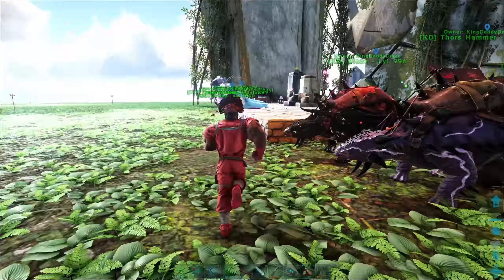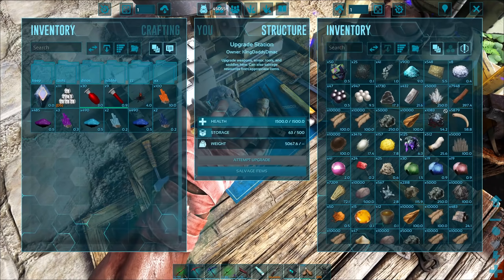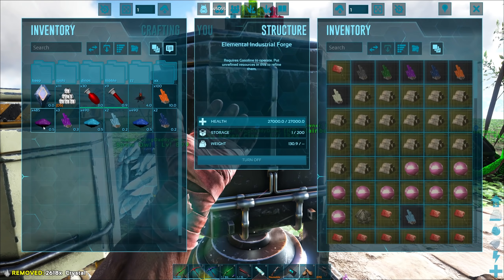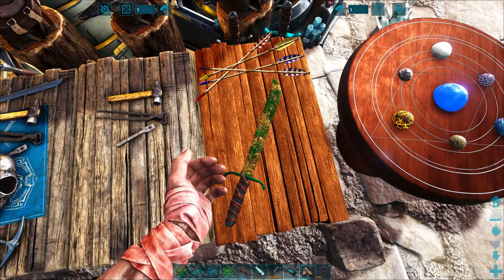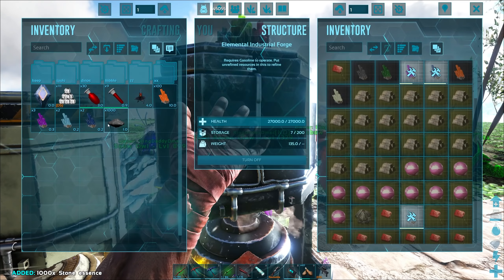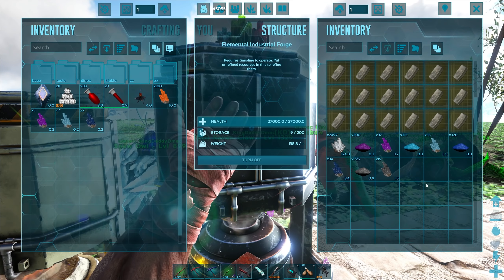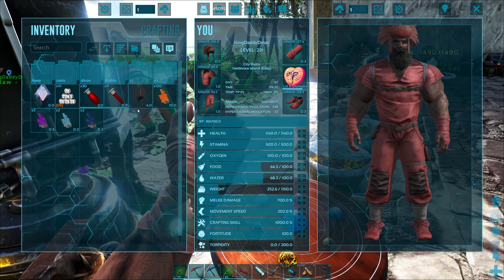Let's grab a couple crystals and see how this works out. Five thousand — boom! Let's grab all these crystals and throw them in. The one thing we're pretty short on is stone, so let's throw some stone ones in there. That is sweet — this is definitely making our life easier. I like it a lot, thanks for recommending it guys!